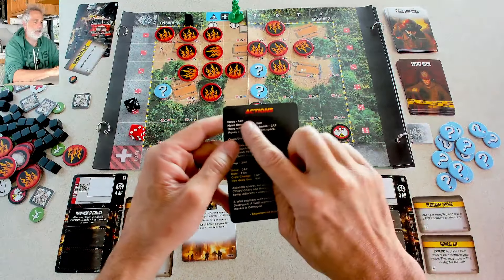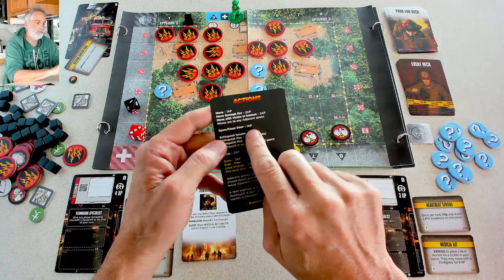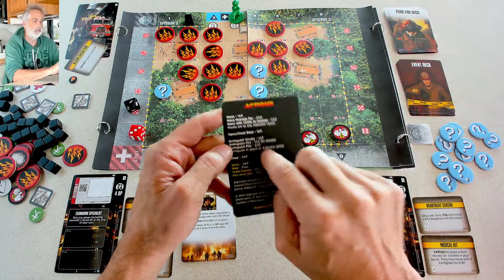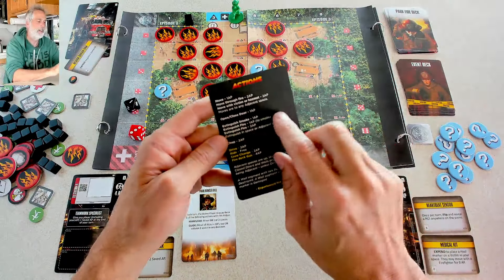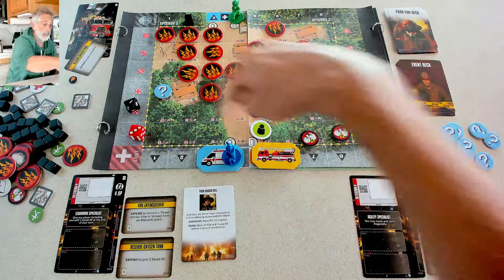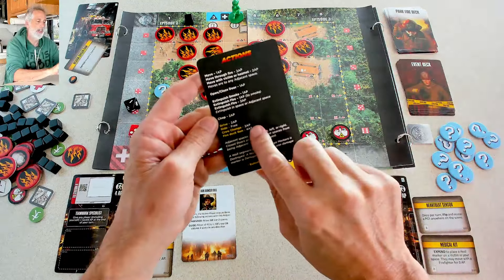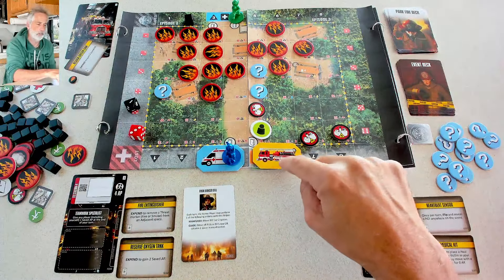I've got four action points, and the game is pretty much the same — I can spend action points to move or move through fire, move victims or hazmat around, open and close doors (though there are no doors here in this park), put out fire or smoke, or chop away at walls (though again there are no walls). I could also drive the fire engine or ambulance, but we're in a park — there's no place else for the fire truck to drive to.